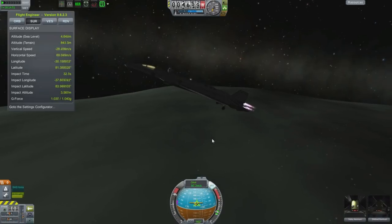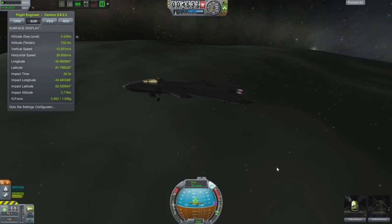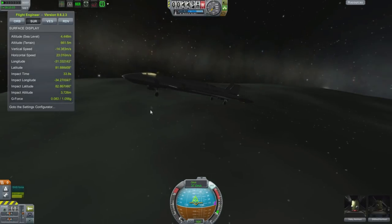Hello, it's Scott Manley here with episode 39 of Interstellar Quest. We have our famed avionauts Sidzi Kerman and Dildred Kerman flying over the surface of Minmus towards the pole. You can see the planet Kerbin in the background there.